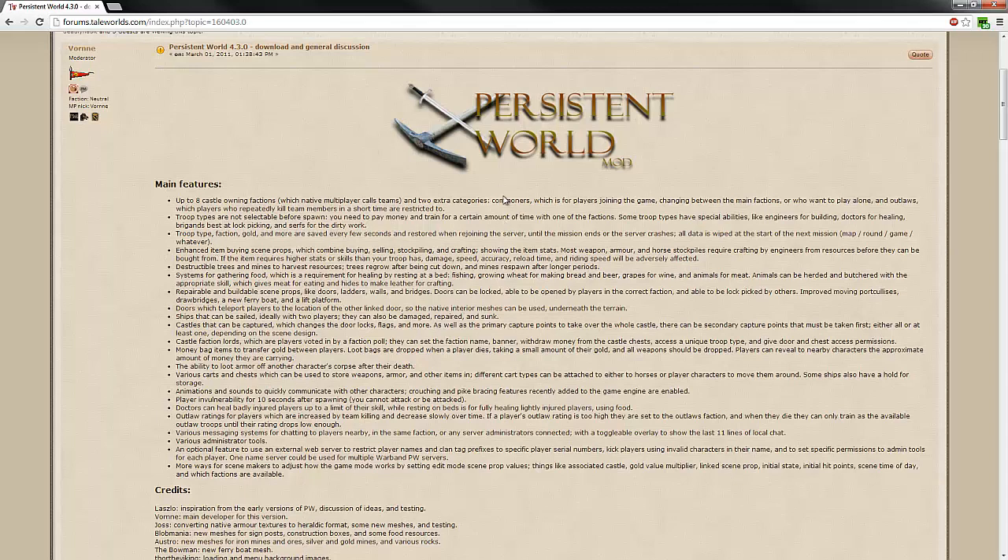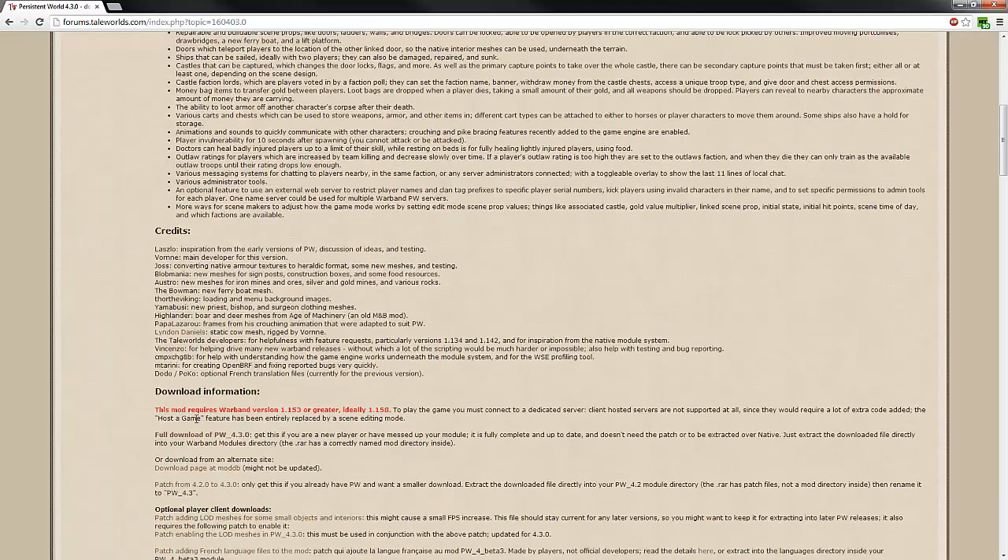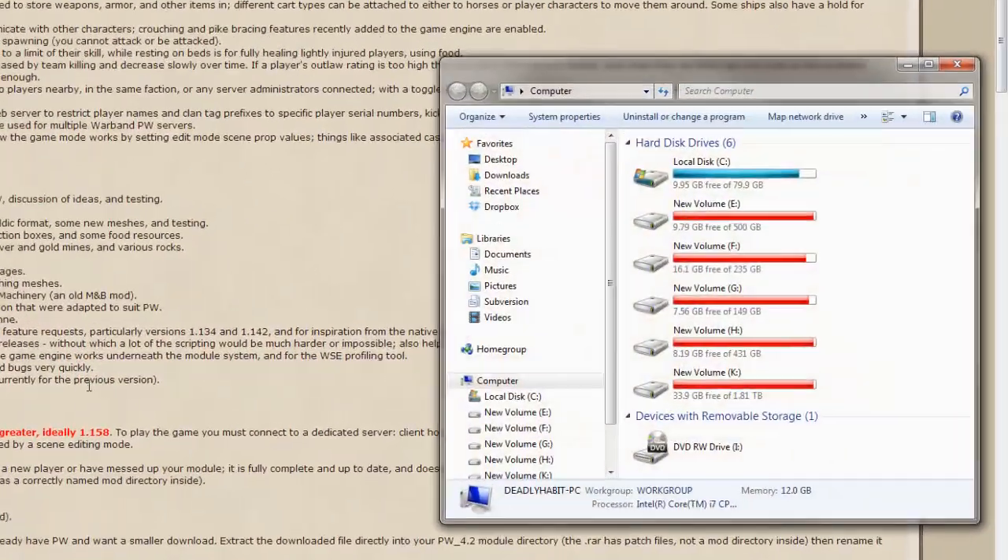The character I'm actually playing as is a serf in the hardcore role-playing server, and I'll go over his background in a bit. You can buy and sell items on it. There are stockpiles. There's a lot to it. There'll be a link directly to this that has the entire description you can read through yourself, and you can download the mod from right here. If you've never installed a mod for Mount & Blade, it's really quite easy.